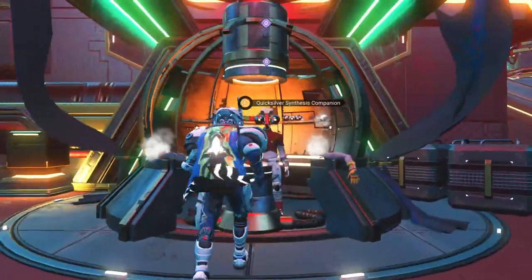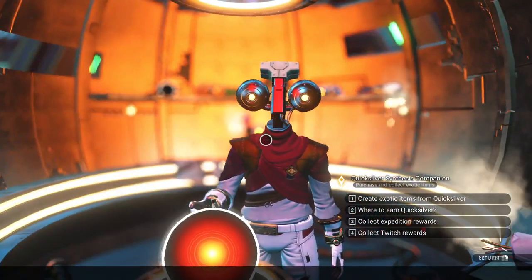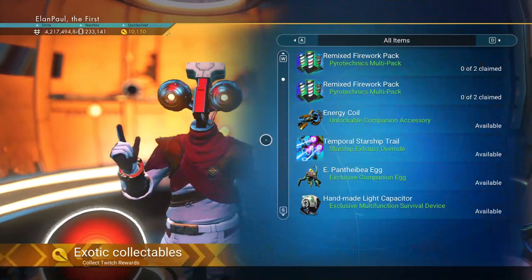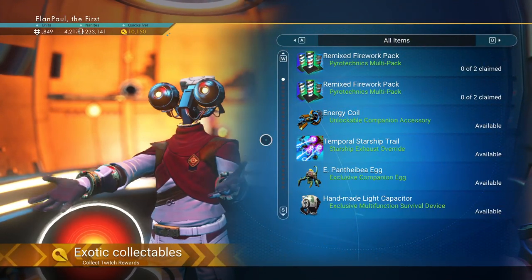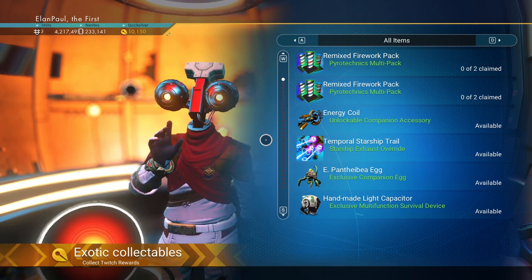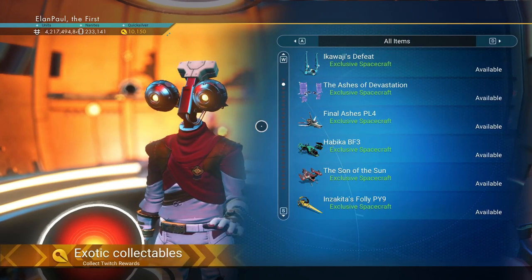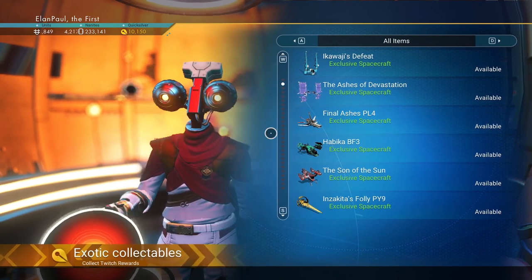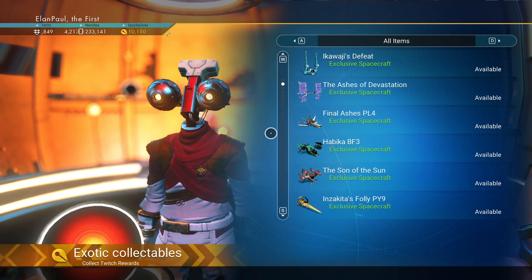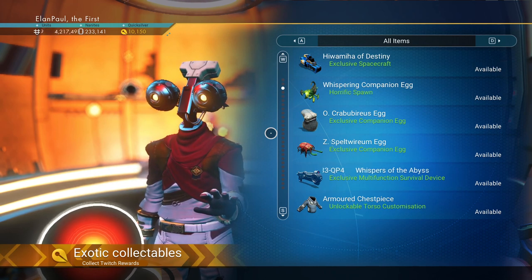We're going to get right into the Twitch rewards real quick. As you have been getting Twitch drops, you're going to come to your Quicksilver Synthesis Companion, and you're going to see that there's an item on your list that says 'Collect Twitch Rewards.' When you select that, you will see all the things you've recently collected. Sometimes it may take just a little bit of time, or even a couple more days to get it, depending on what system you're using. If you're using Steam on PC, you'll see the ships and different available crafts that you can get. Looking down the left side, I've got a lot of different things that I can collect.